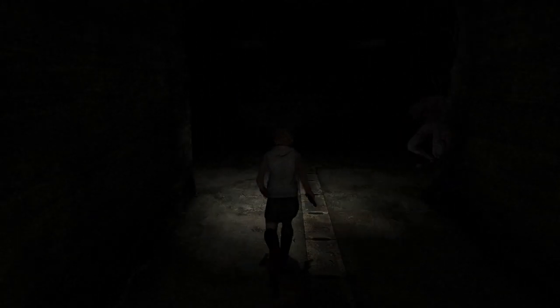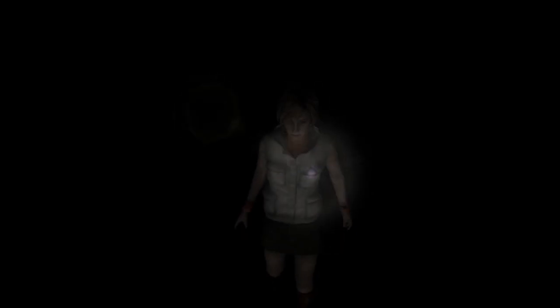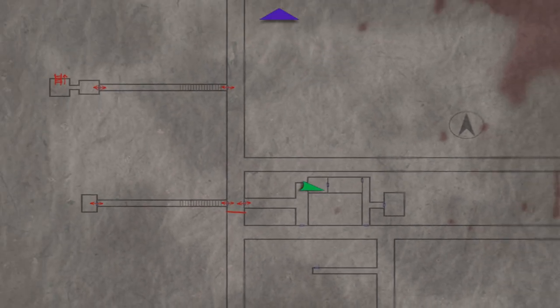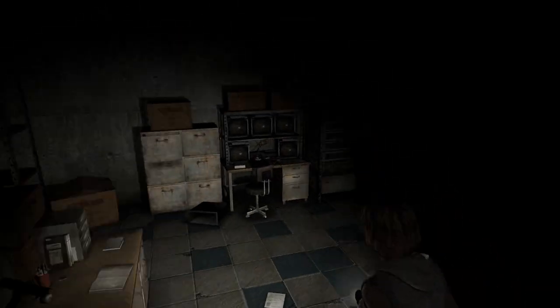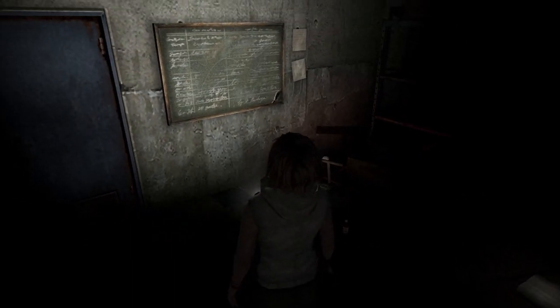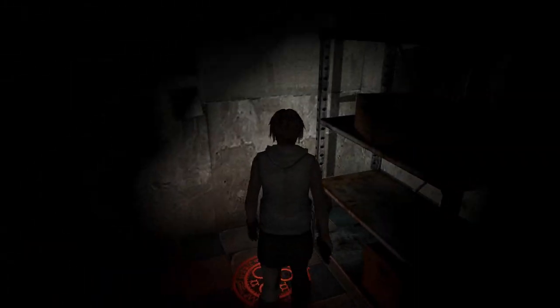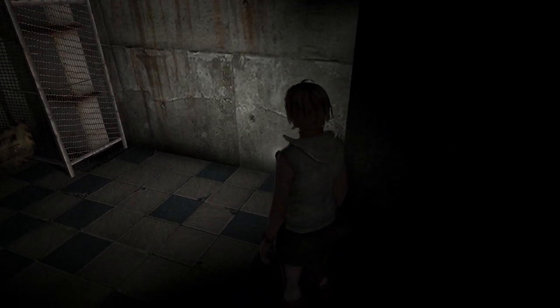Turn your flashlight off so these guys aren't bothering you. When I run over here I'm going to look at my map so you can see where I am. Currently we are here on the map. Getting hit by that monster actually ate my input — kind of funny. Currently we are in what appears to be some sort of office somehow in the underpass — kind of funny. There's a health drink right there, and there's a save point right here. Right here, this paper right here, you'll read a nice little Silent Hill 2 reference.